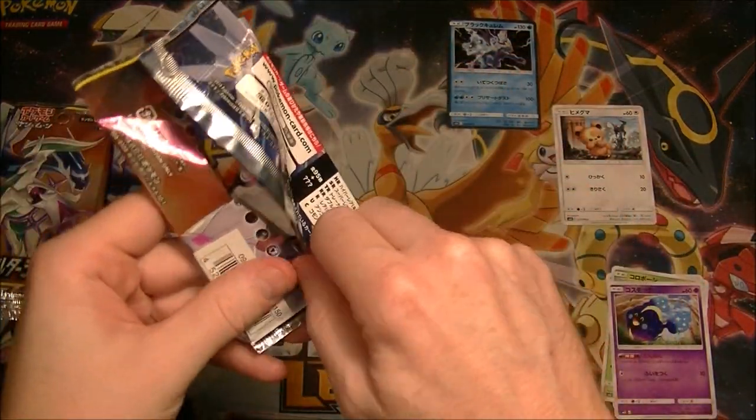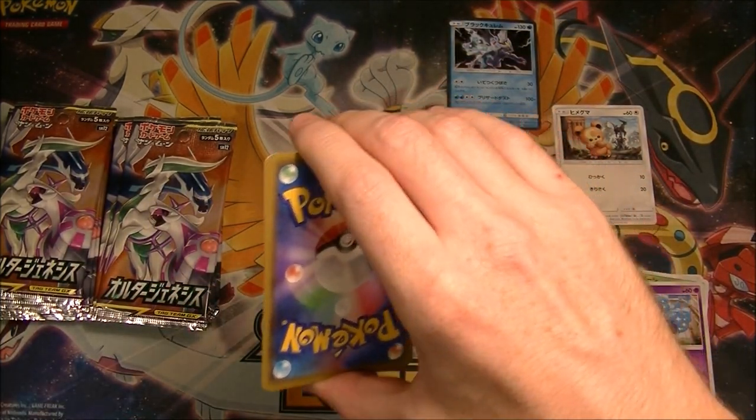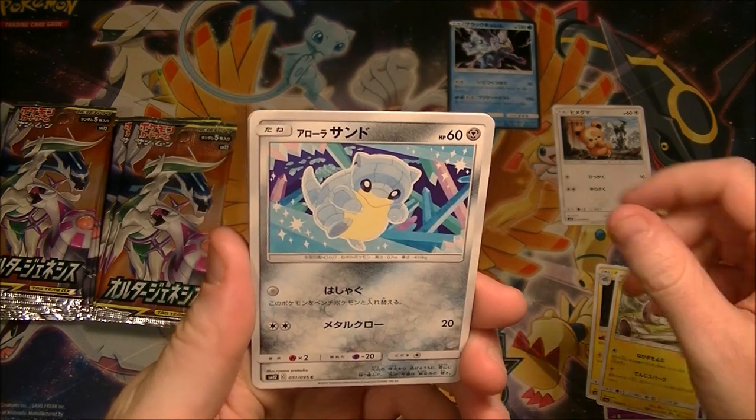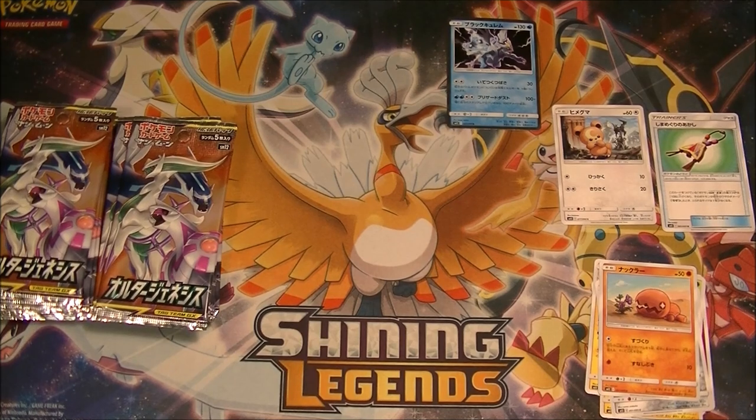Yeah, we got a card that we haven't seen yet. I need to get my phone so I can find out what the GX and stuff do. Might have to do that in one sec when we get a hit. We got the charm — actually, I'm going to do it right now. Bear with me for one second. I'm moving — you can hear my voice moving across the room. It's like some kind of ASMR 360 sound, not really. I've got my phone, so I can now look at the card abilities and all that kind of stuff which I don't know for all of them.